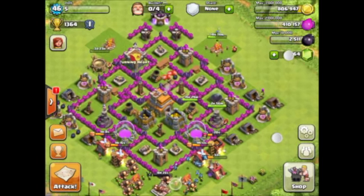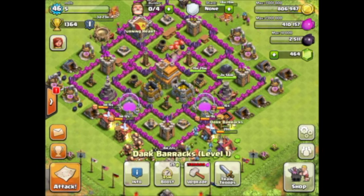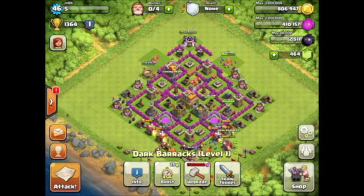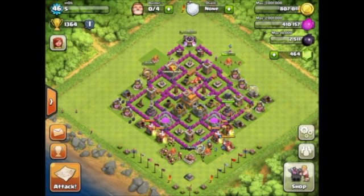As you can see, right down here in the bottom of my map, I just got my dark barracks. I have some minions training up in here right now. I've already done a couple attacks with minions that have gone pretty well. I think they're a really, really good supporting troop. They do a lot of damage, and they kind of help follow up and clear up everything else once the Giants have gone through.